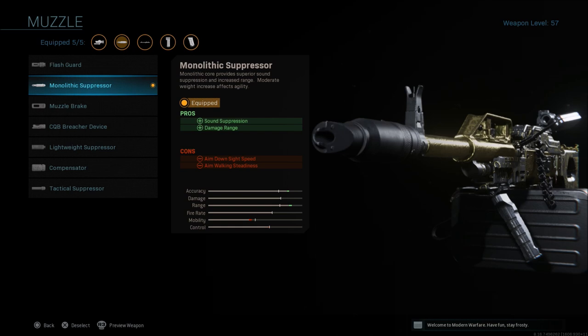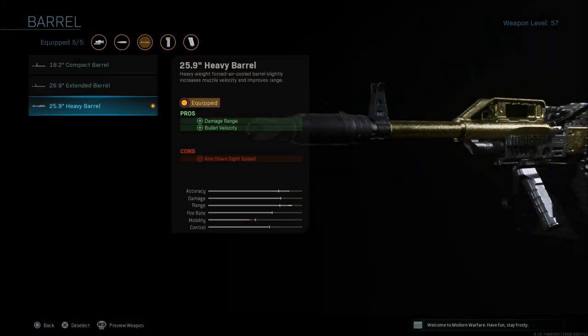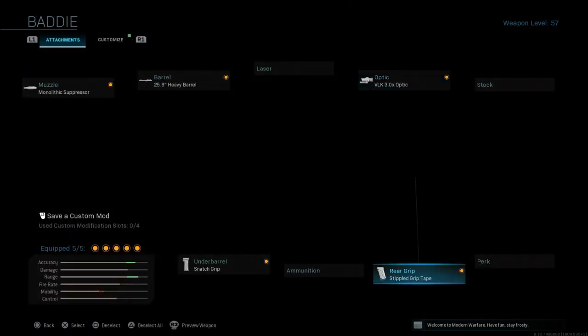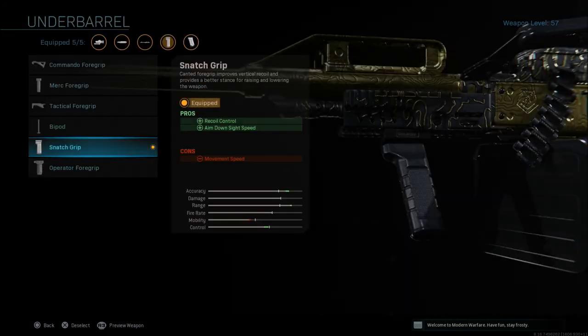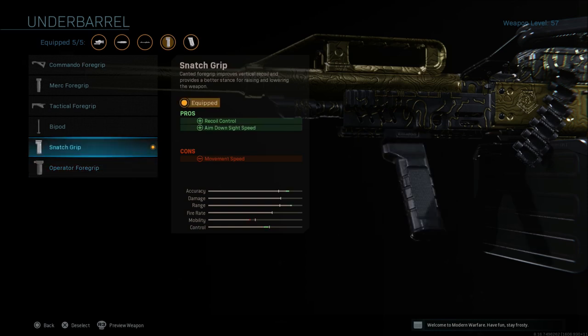Most suppressors in game are kind of trash, but the monolithic suppressor is great. If you are new to Modern Warfare, the monolithic suppressor on every weapon gives you damage range plus sound suppression — though it does make your weapon ADS very slow, so that's a downfall. With the heavy barrel you get damage range and bullet velocity. This weapon doesn't have a lot of kick and you can pick people off at extremely long ranges. The stippled grip tape gives aim down sight speed and sprint-to-fire speed, and the snatch grip gives recoil control and aim down sight speed. You could also use the operator grip if you don't care about ADS speed, but the snatch grip gives two pros to that one con.